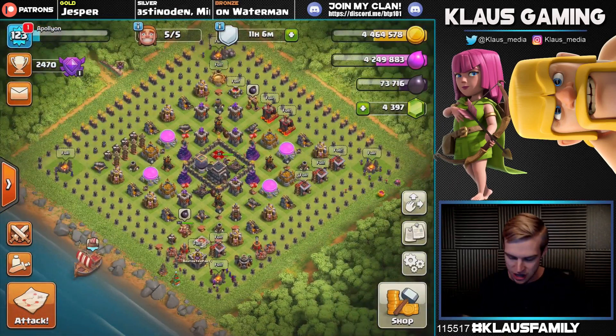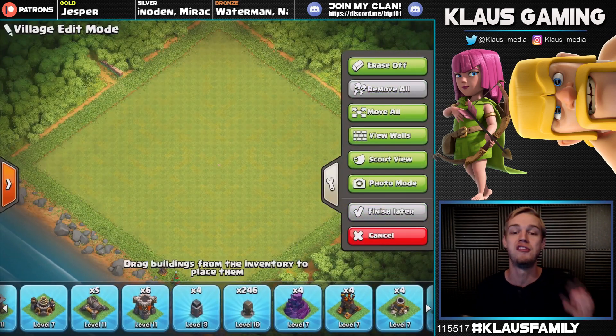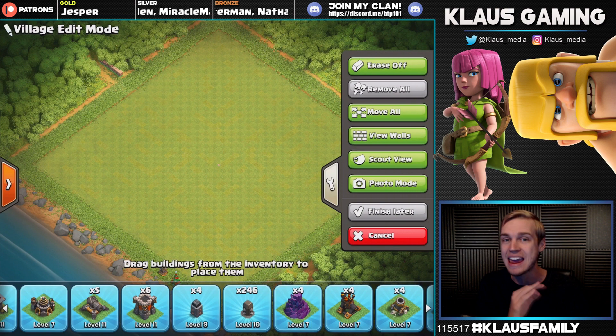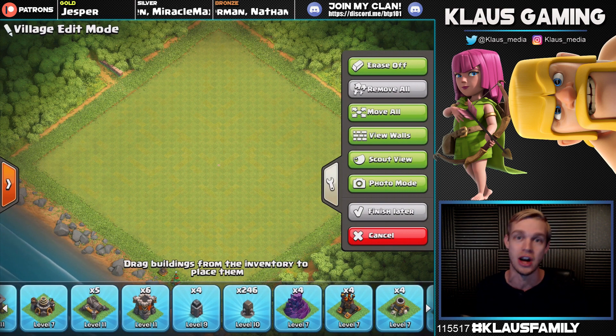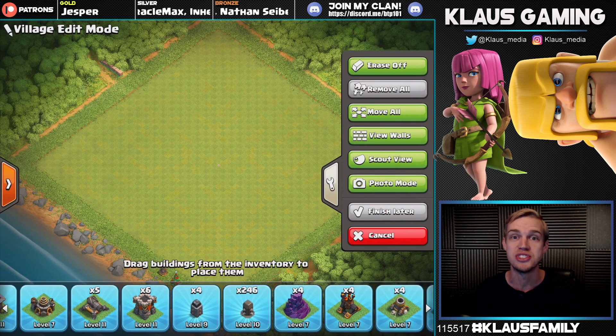The whole point of the video — if I go to edit and remove all the walls — look at that: four level-9 walls left and 246 level-10 walls. Today we're maxing the walls on my Apollyon Town Hall 9 account. Yes, I have two Town Hall 9 accounts, and with max walls I'm actually going to be starting a new series — more on that later.